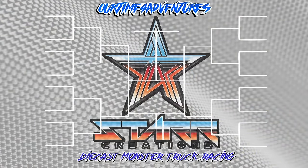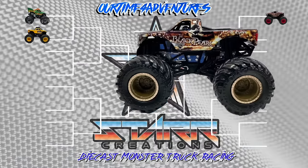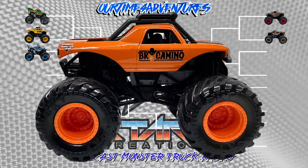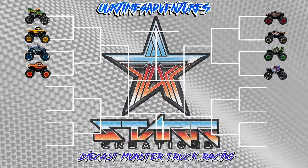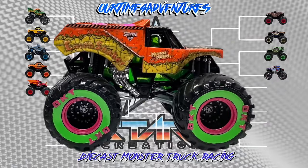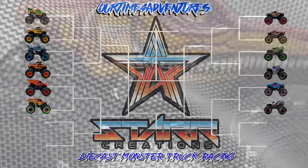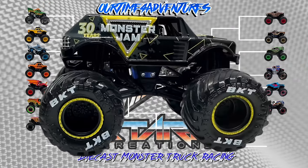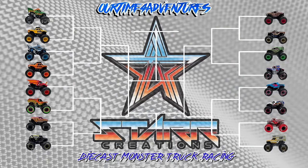Up first to the gates: Dragon takes on Bro Dozer, followed by Wolf's Head racing Black Pearl, then Megalodon goes head to head with Bro Camino, Kraken takes on Lucas Oil Stabilizer, Dragonoid lines up against Earthshaker, Mr. Beast takes on Jester, Velociraptor pairs with Monster Jam 30th Anniversary, and Thunder Roros races Recreation. Some great matchups here — let's head up to the starting gates and get the races started.